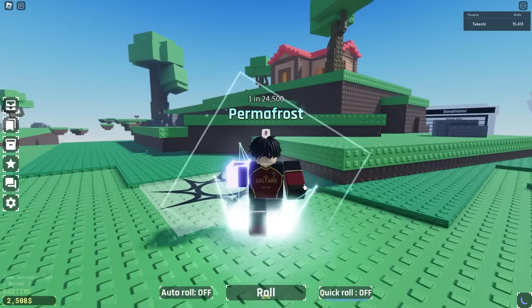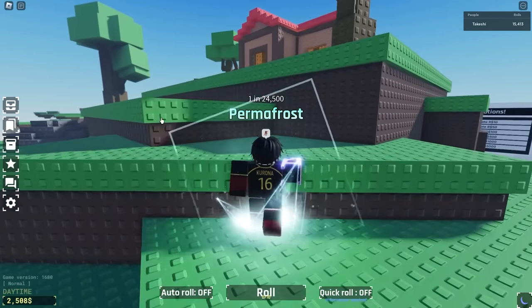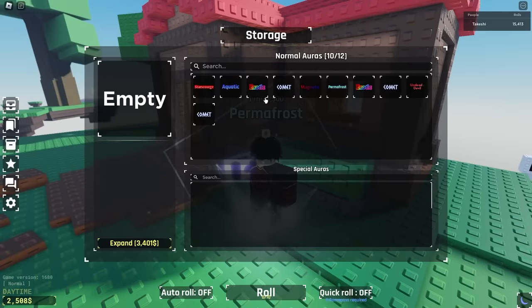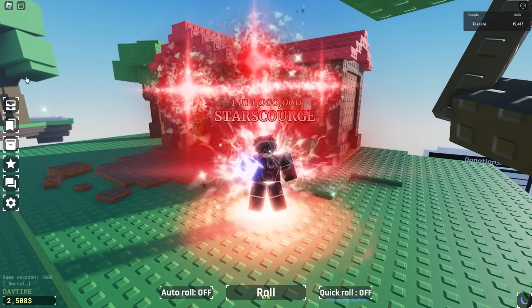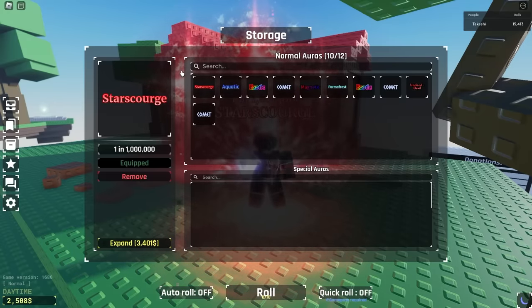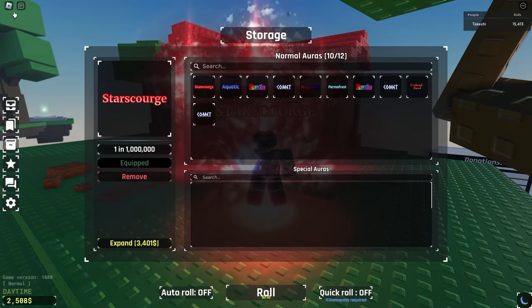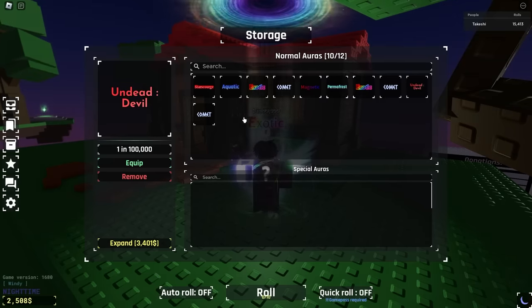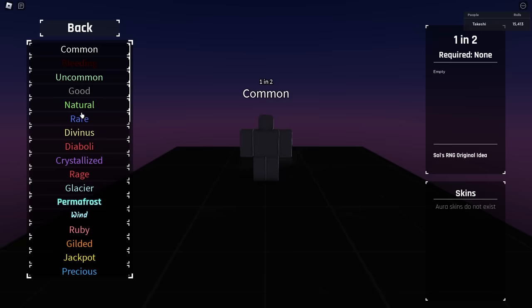On to the next account — this one has 15,000 rolls. I honestly don't think they're going to do better than the 5,000-roll account because that guy had an insane account. All right, I'm wrong — at 15,000 rolls this guy got a Star Scourge. To be fair, I also got a Star Scourge very early on at like 30,000 rolls — he got his in half that. He's got Aquatic, two Exotics, Undead Devil, three Comets, and a Magnetic.